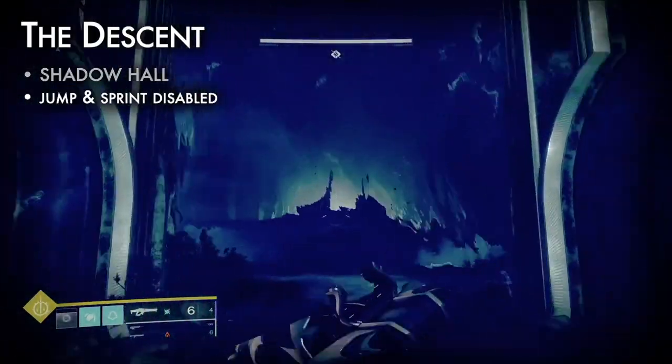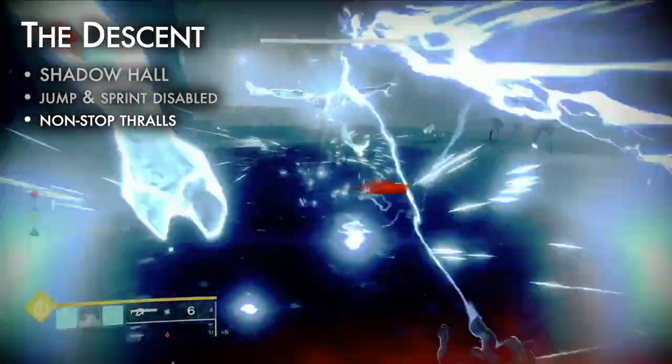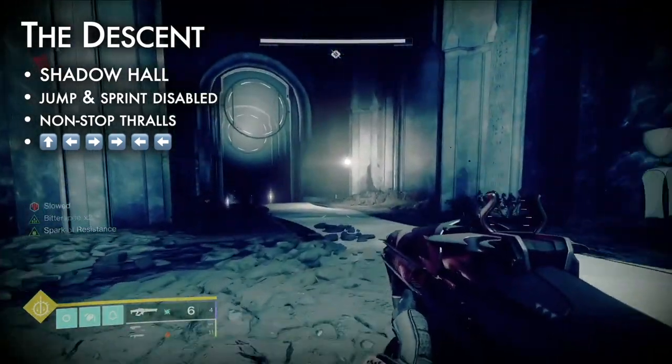Third is the Shadow Hall, where jump and sprint are disabled. Adjust loadouts for ad clear to manage the non-stop Shadow Thralls. Go forward, left, right, right, left, left, then jump down over the ledge.